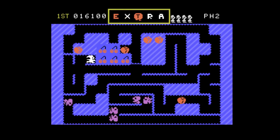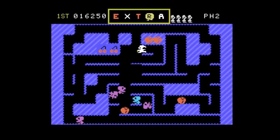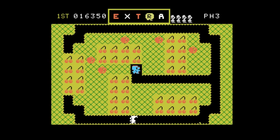A food prize appears, and the monsters are covering it. If you get the food prize, the letter guy up top comes out if it's not red. If it's red, it means you already got the food prize.